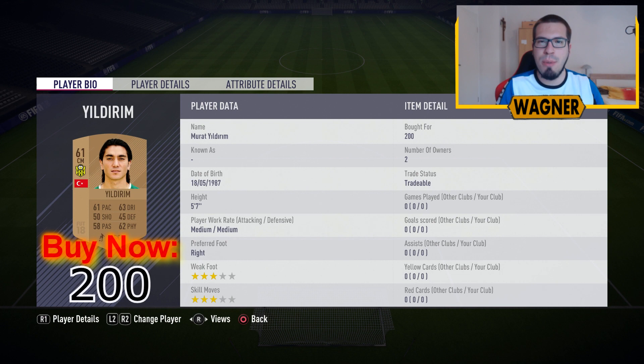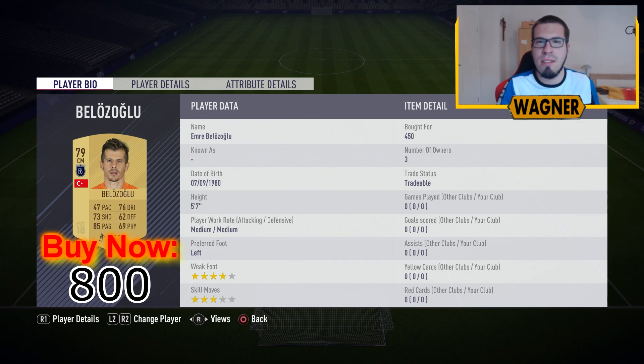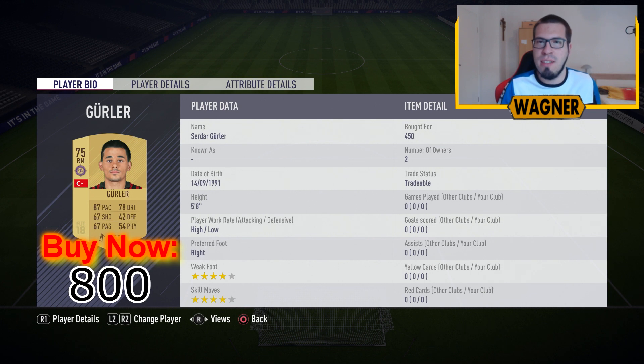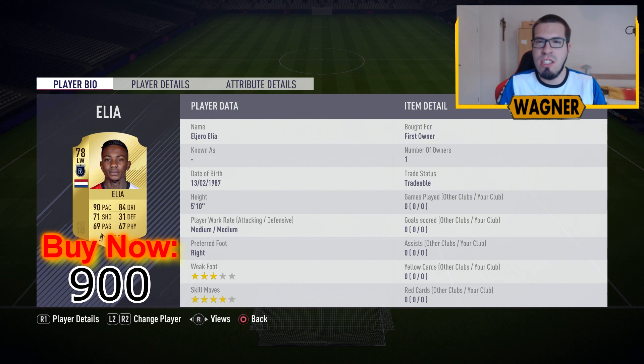Back to the Super League, we have the 61 rated Murat Yildirim, 200 coins. Then the 79 rated Emre Belitzölu from Basaksehir, 800 coins. The next Basaksehir player is the 77 rated Gajkan Inler, 800 coins. Then the right midfielder, the 75 rated Serdar Gürler. Our striker up front is the transferred 75 rated Rihat Bar Yij, 800 coins. And then the last player, the left winger, the 78 rated Elcero Elia, 900 coins.